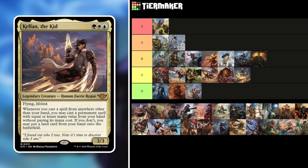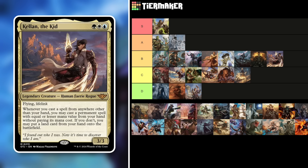Kellan, the Kid — a 3/3 flying, lifelinking Human Faerie Rogue for three mana in Bant. Whenever you cast a spell from anywhere other than your hand, you may cast a permanent spell with equal or lesser mana value from your hand without paying its mana cost. If you don't, put a land from your hand onto the battlefield. Plotting, graveyard casting, and library-top casting all trigger this. It's good value, but not quite toward the top. B tier — there does seem to be a middle-heavy set here.